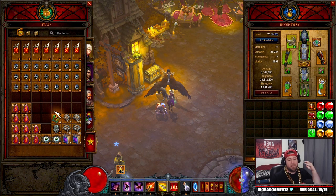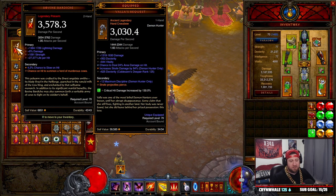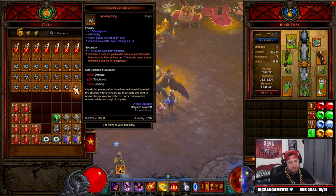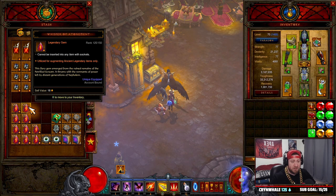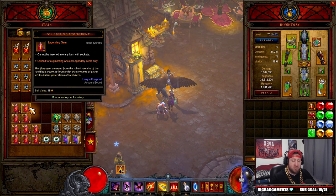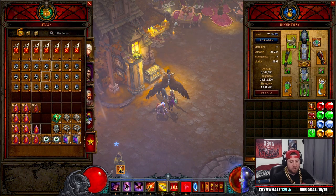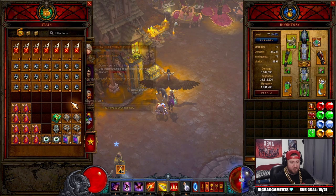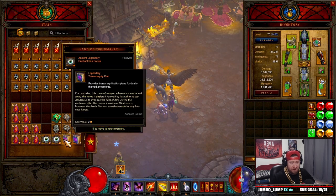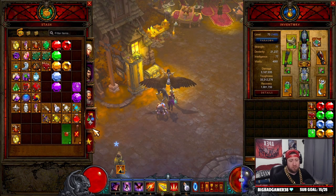The last tab is kind of a miscellaneous tab. This is where we keep all our oddball stuff — our Bovine Bardiche for the cow level, all of our Puzzle Rings (I'll link an old video above on how to get them easily), the Whisper of Atonement from the new Echoing Nightmares which is going to be a permanent mode in Diablo — those will be your main augment gems. We also keep Ramaladni's Gifts here for weapons, Petrified Screams, stuff for Infernal Machines, and some books. These two tabs work really well together.